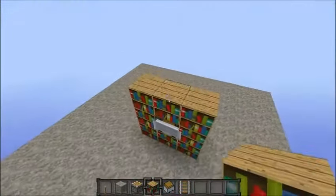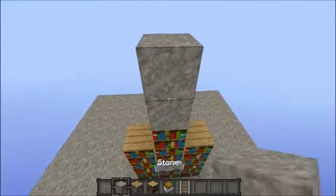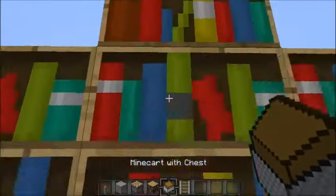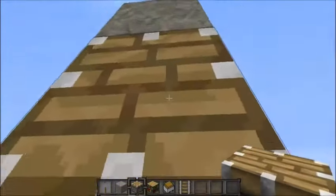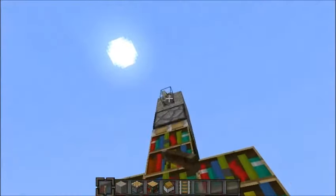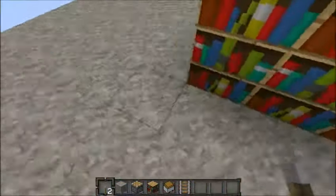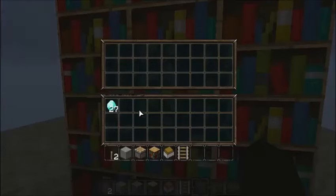Now what you want to do is place two bookshelves right here, then put a piston right up here facing down, and then one level up so you can push it down. As you can see, there are no more marks. You can open it by right-clicking and putting your stuff in.